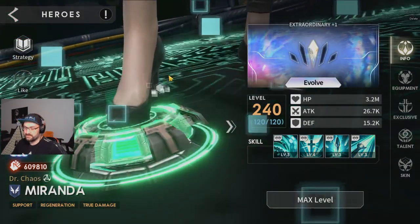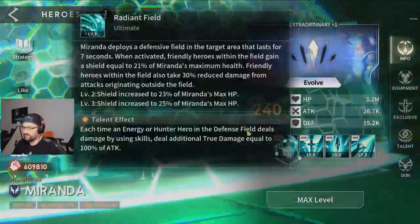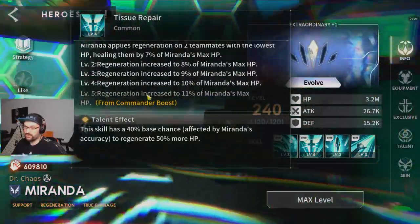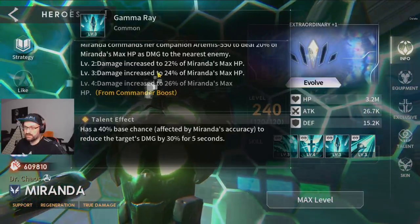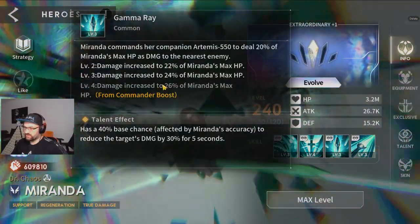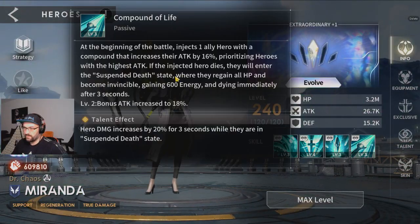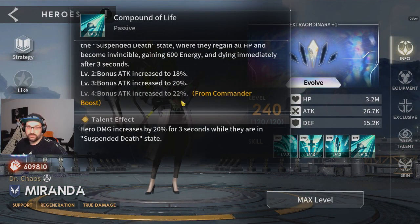For Miranda it's obviously plus one on all skills. She gets more healing on the ultimate, more healing on the repair skill, you can do more damage to enemies, and the attack boost is stronger — 2% more attack boost for your best heroes.